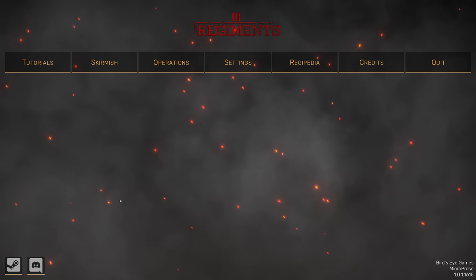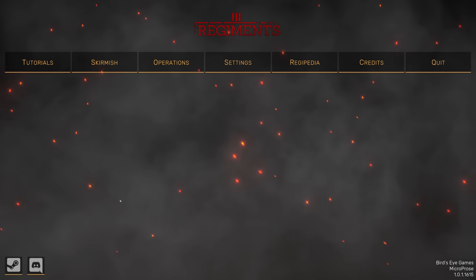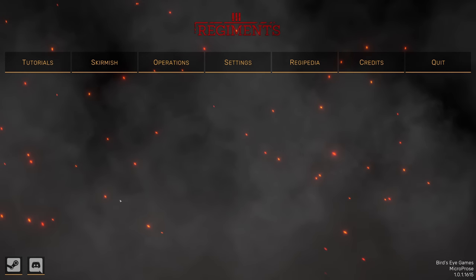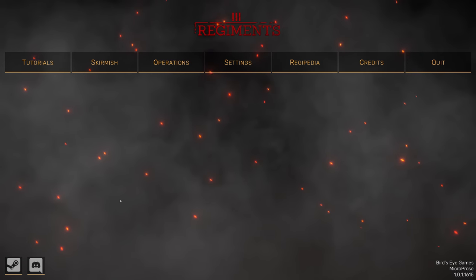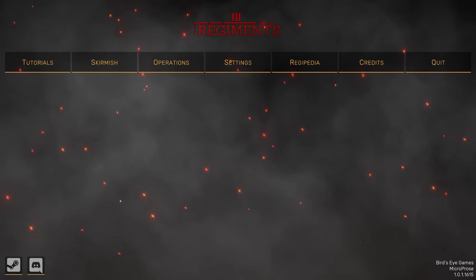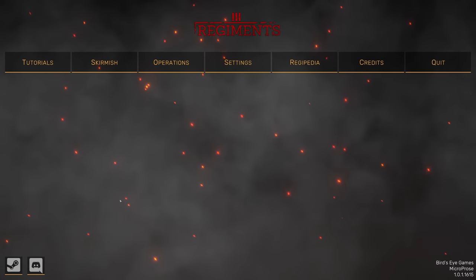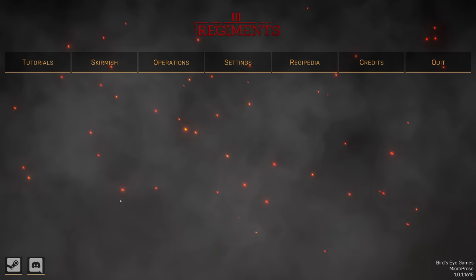What's up guys, Double Dog Gamer here. Today we are playing a cold war RTS called Regiments, which has finally released. I did do a video on it when it was in beta, but now the release day is finally here. This is set in the cold war — the Soviet Union versus US and NATO — and it's similar to War Game Red Dragon, except you don't actually get to build out your units and vehicles. You use actual regiments and divisions. It also has a phase system which works really well.